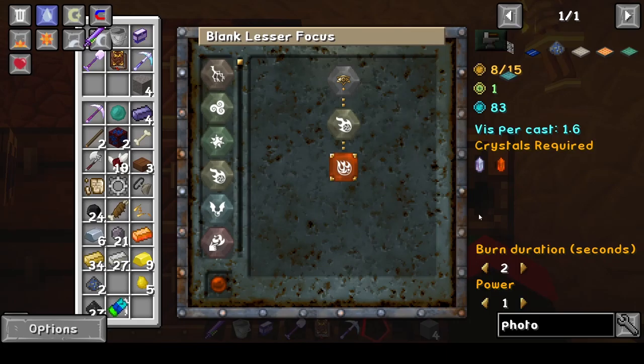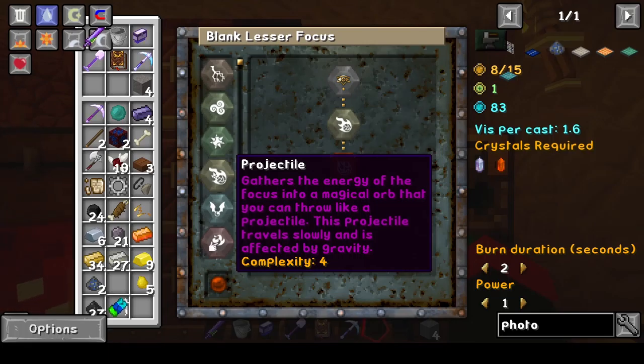Alright, one more time. What does the book say? It says fiery projectile. Whenever you open up the page — read the whole page. I can now place the energy of the focus to make a magical projectile that I can hurl at enemies or blocks. The projectile is slow, but I can increase its speed by increasing the complexity. Further research might allow me to refine these projectiles even further.